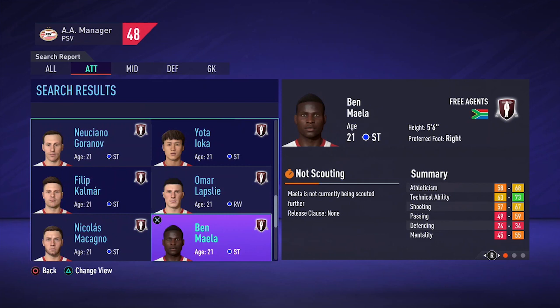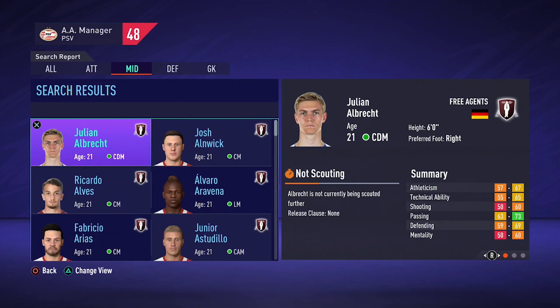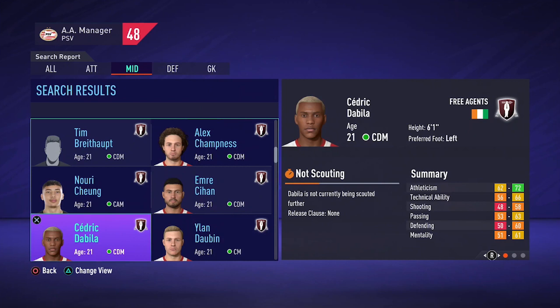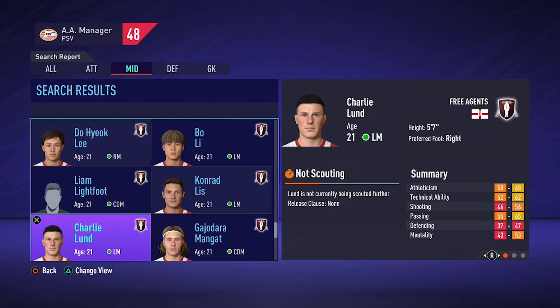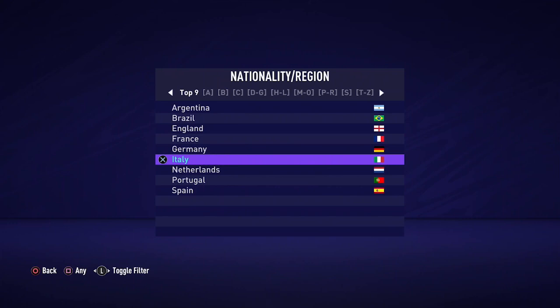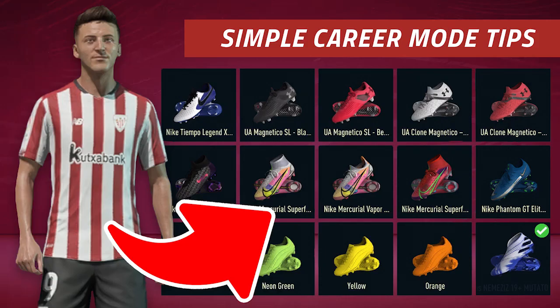If you wait too long these players might have found a new team already, so I would recommend checking the free agents on the first or second day of a new season. Make sure you select a similar minimum and maximum age, as after a few seasons a lot of younger lower-rated players will become free agents and you don't want to miss out on any bargains. Check players aged 16, then 17, then 18 etc. For even more specific searching, you can also select a player's nationality — I'd recommend going through free agents who have a nationality in the top 9 nationalities list.